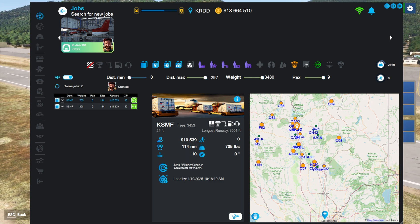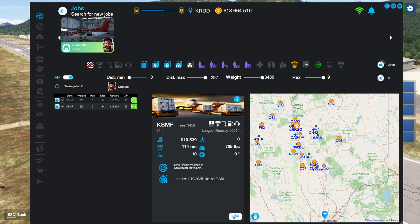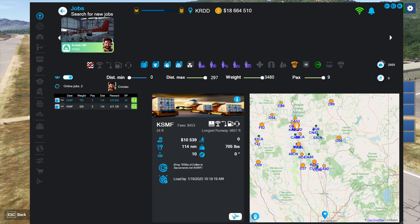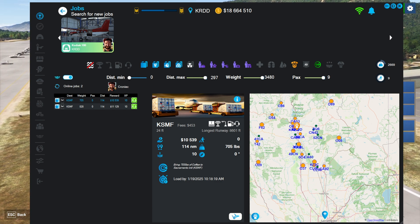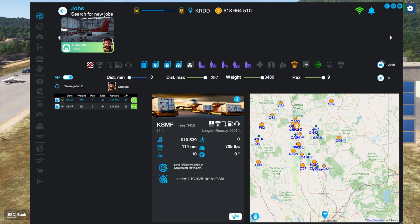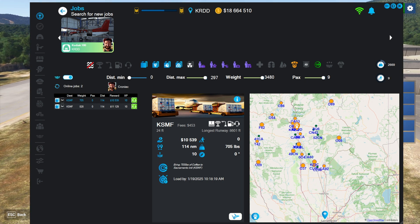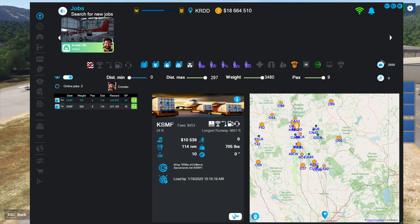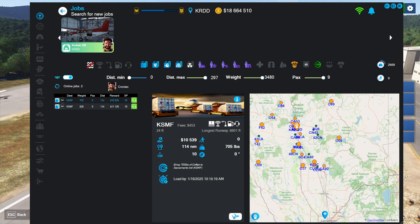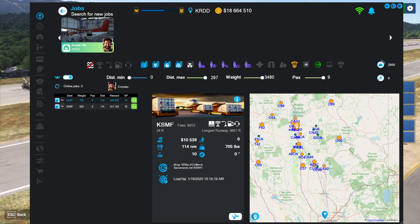What this feature does is it allows you to create jobs from your airline that can be flown by other players. The other players don't need to have the airline perk, and I think that's a really cool feature. Money earned from the missions is paid out to both the person who posted it and the person who did it — and it's not splitting the money, it's giving both of you the full reward amount. That turns it into a great way to make money if you have the airline perk.